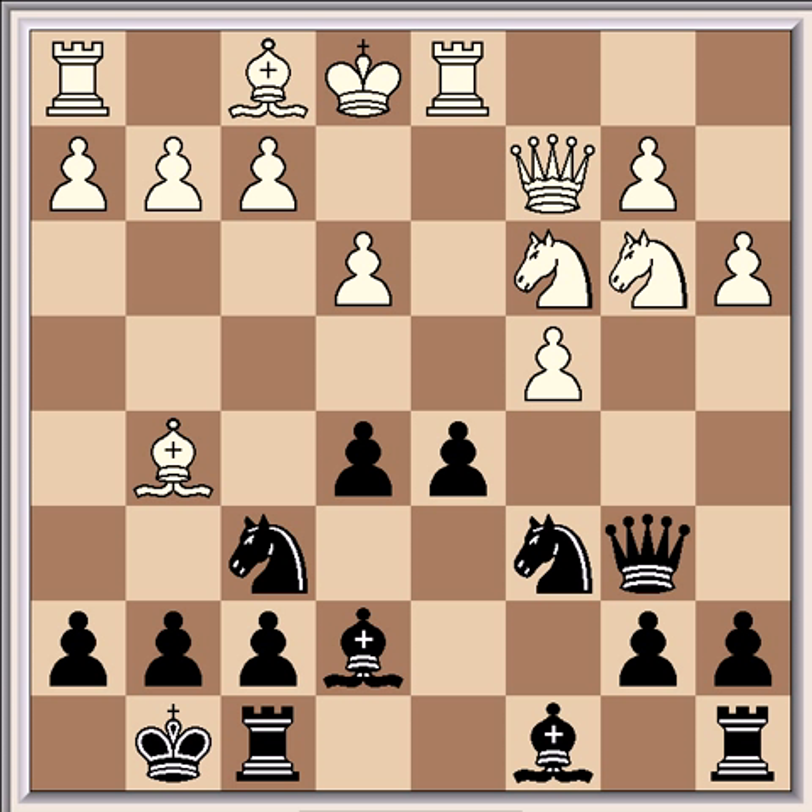Bg5. Up until this point it's all pretty standard stuff, until Short played a novelty with Be6, and it led to a great win. But later analysis showed it to be inferior to first playing Bg4 and provoking a weakness after f3 — the e3 square becomes weak — and then returning the bishop to b2. Be6 was stronger than the game continuation, and also at this stage d4 is playable too.